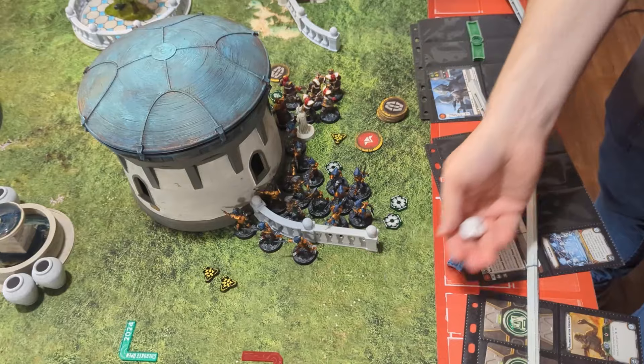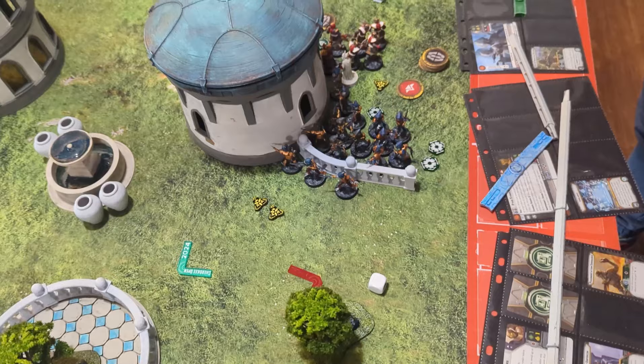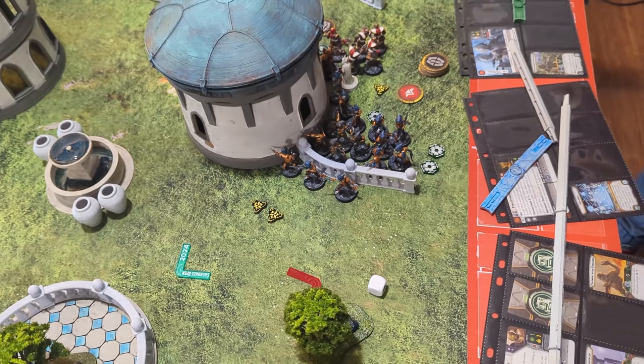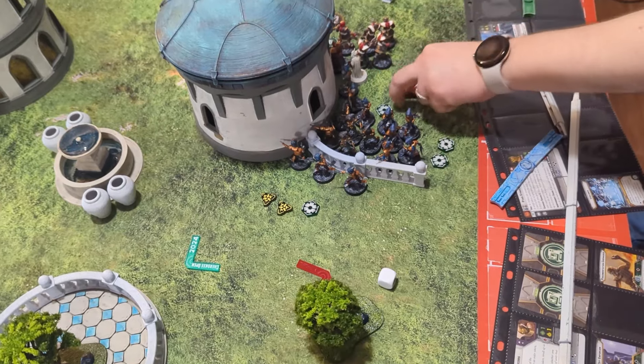Into the stack — Capo tries to roll off his one suppression but doesn't. He'll aid a dodge to these guys and recover his two suppression.